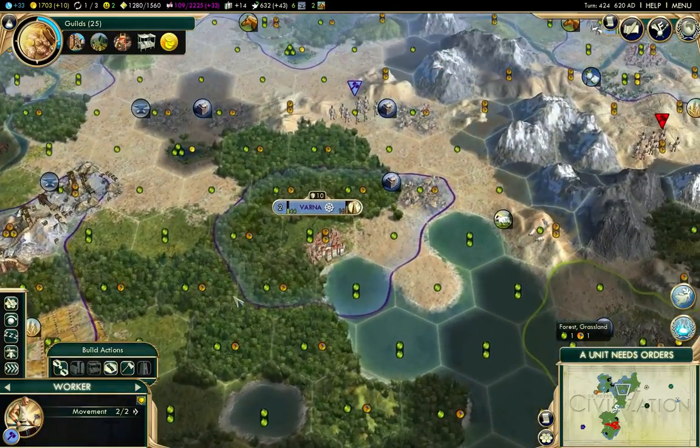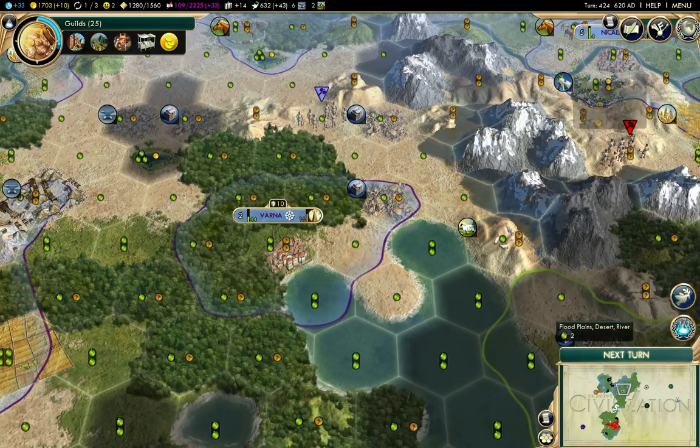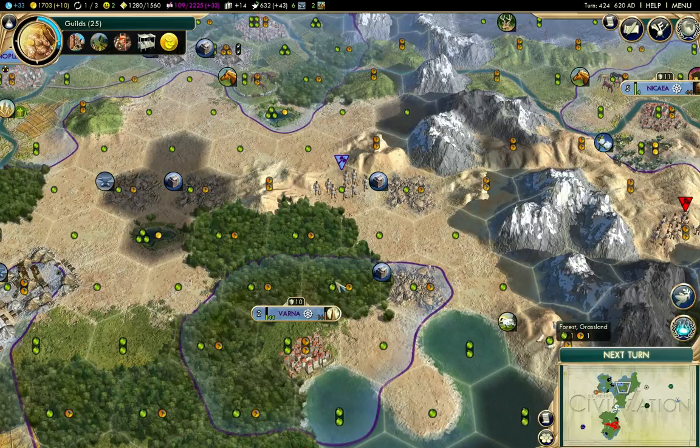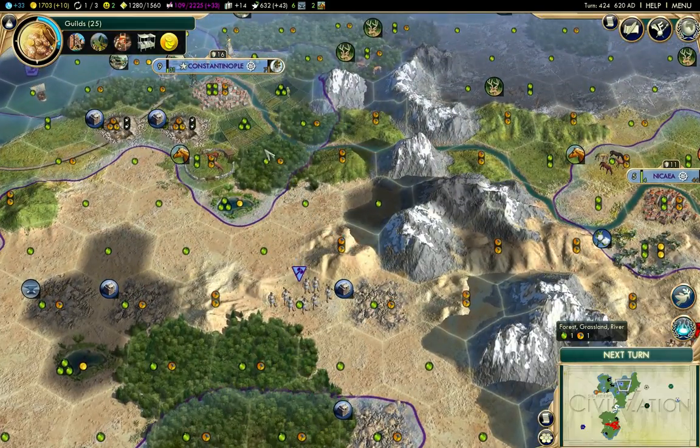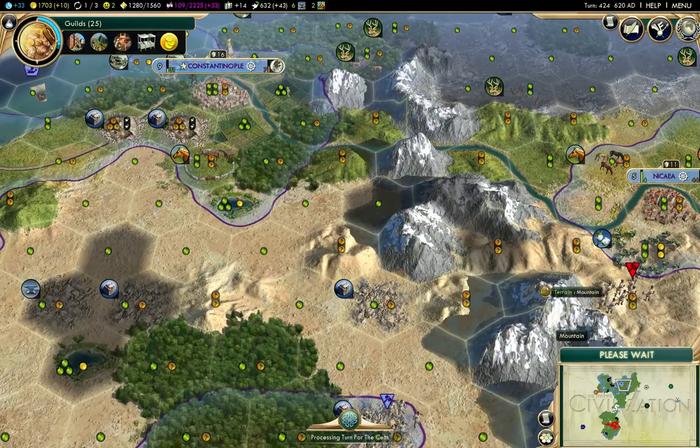I'll send this guy up to there. I'll build the road across the mountains here, and the linkage back to Constantinople will come up along here. I should have bought a faith building there - oops.